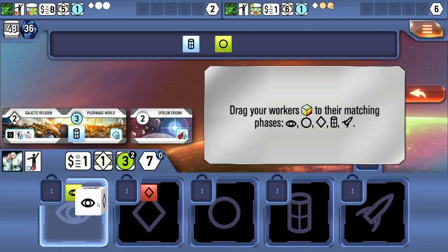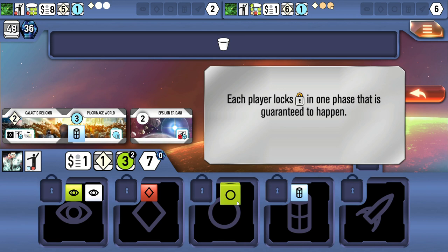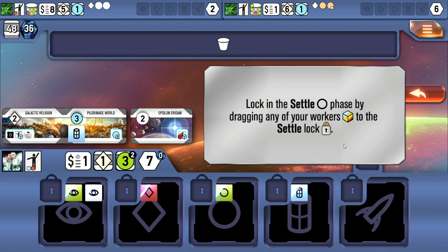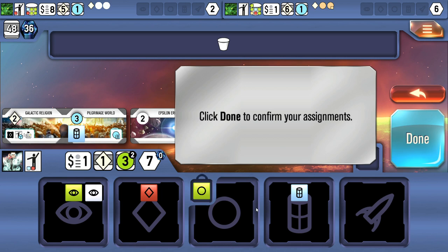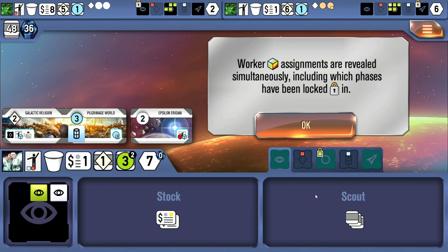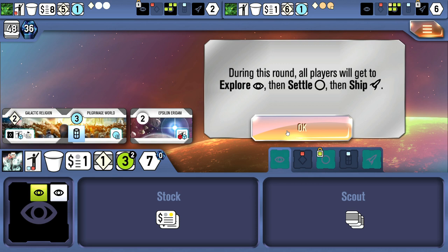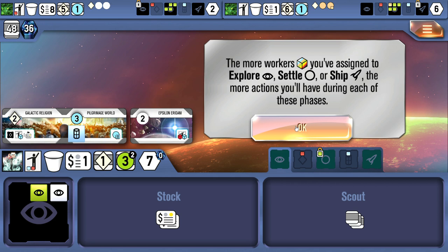Each player locks in one phase that is guaranteed to happen — just like choosing a role in Race for the Galaxy. We're going to lock in the settle phase by placing one die on the lock spot, meaning all players will take the settle phase. Everything is revealed simultaneously, including which phases have been locked. In a two-player game, one phase is also locked in at random. We locked settle, our opponent locked explore, and ship got locked by random chance, so this round we'll do explore, then settle, then ship.